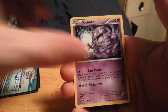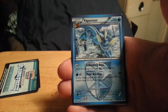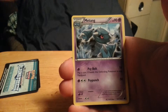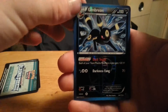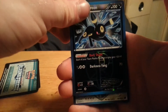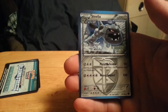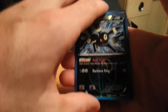Next pack, we got a Plasma Freeze. We have Trico, Grimer, Yamask, Temple, Beldum, Vaporeon, Zewelis, Matang. Reverse Holo Umbreon — very nice! And the rare is a Steelix. So, a Reverse Holo Umbreon, which is a rare, and a Steelix — two rares. Not bad for the first two packs.